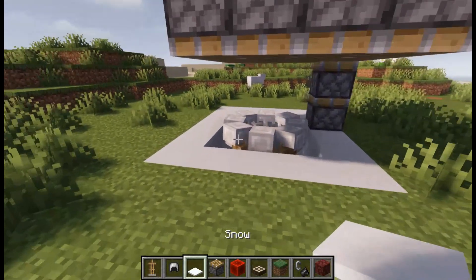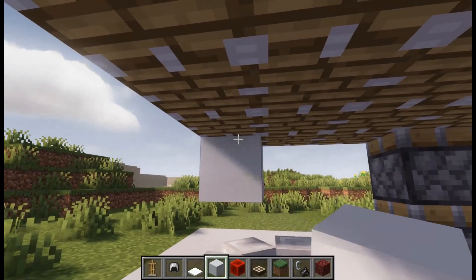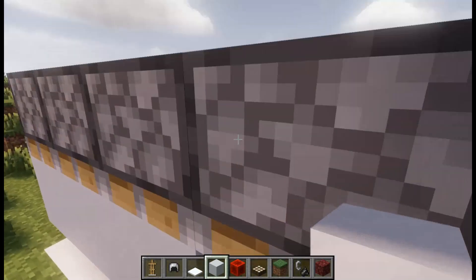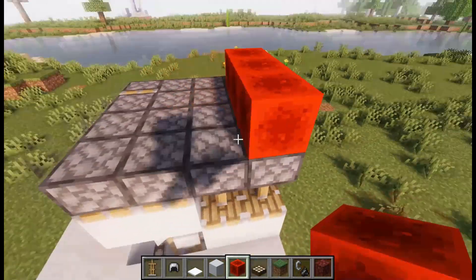Then get whatever block you want and place it on the pistons, under the pistons. Then activate the pistons with redstone blocks.